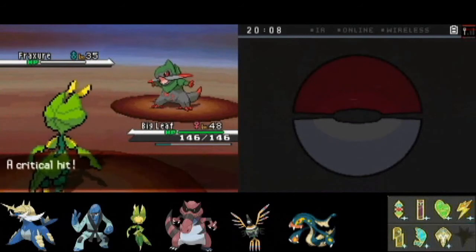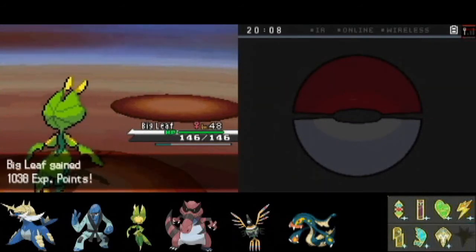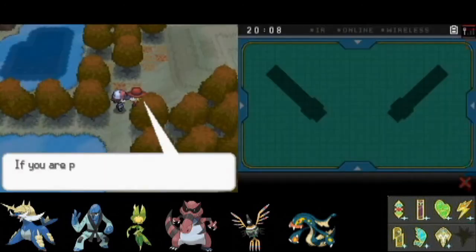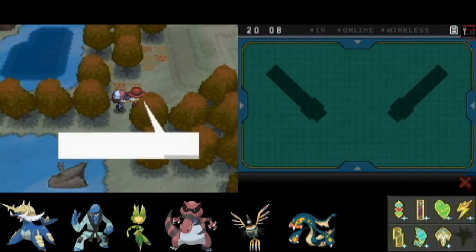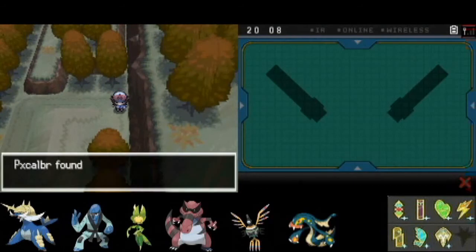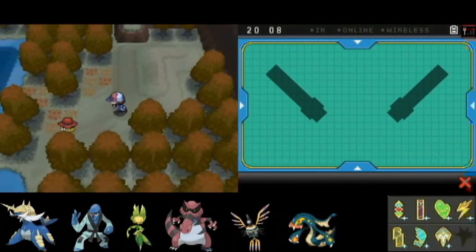Got a Fraxure here — ooh, critical hit. So that's the evolved form of an Axew. Easy enough to take out. It's that final evolution that's actually really good — it's a pretty solid Pokémon, especially for in-game play. I'll show that when I get to it later on. You'll have to run into it anyway.